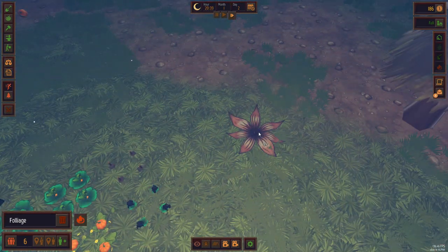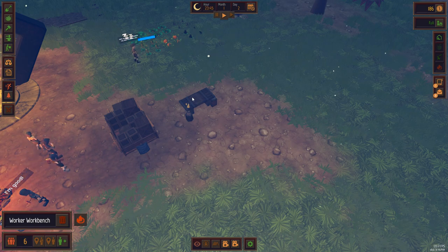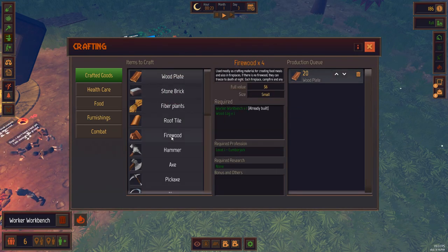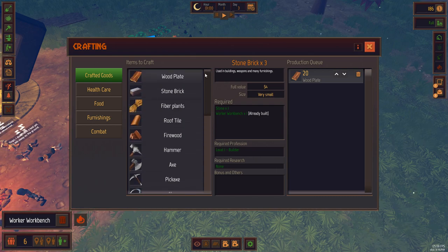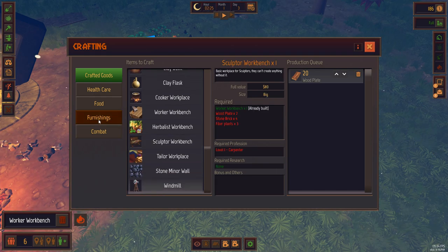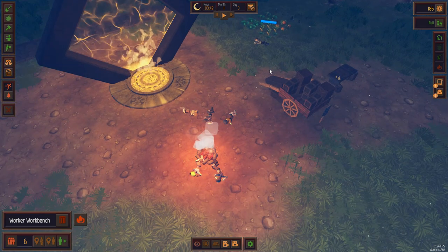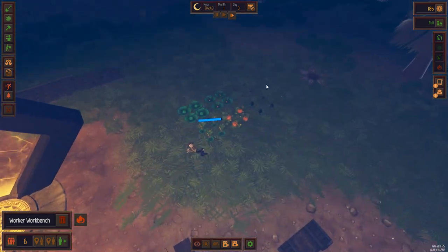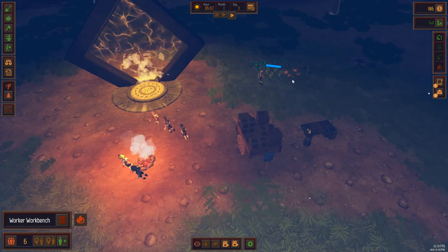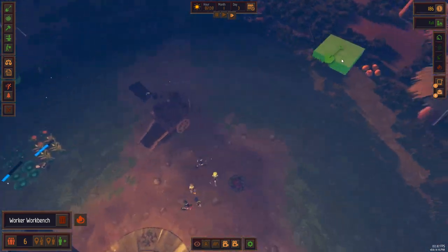We're full up - so we can't store anything else. Another contract - they need wood fence, they will pay 300 surplus. Let's accept that one and make some wood fence - I bet we could do that. Crafted goods - wood plate and fibre plants for wood fence. Let's skip through the night as quick as we can. Four in the morning, five in the morning - come on, wake up. Let's check they've still got these things to pick up.